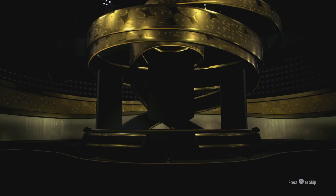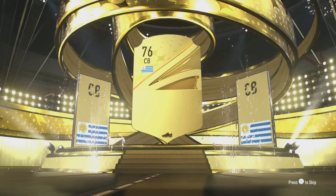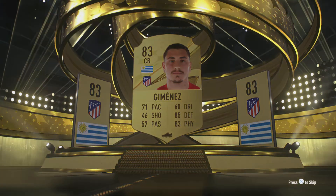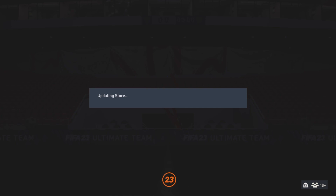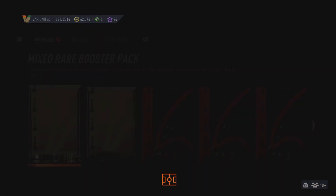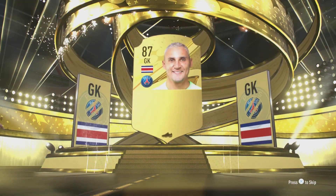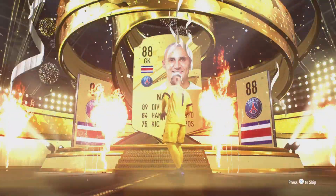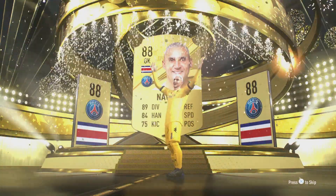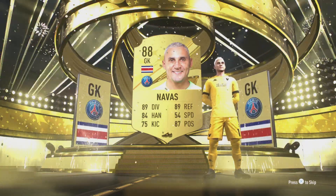Next pack, here we go. Amira — not too bad, again he'll go into an SBC. Then we have only gone and pulled out Navas from PSG — our first walkout of the episode! Not a bad keeper to pull out of the bag.